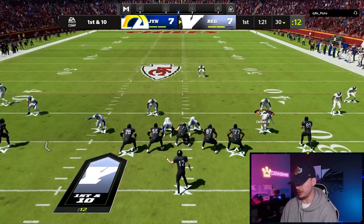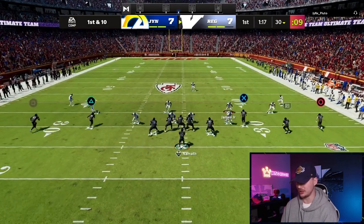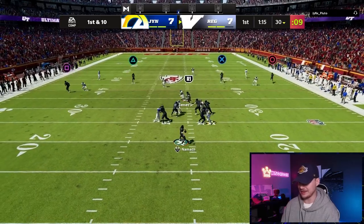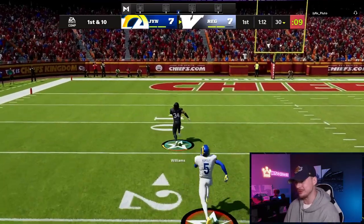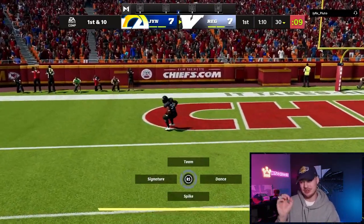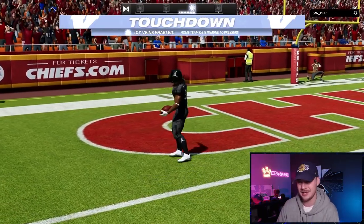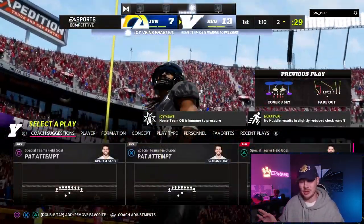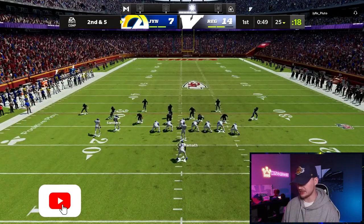I think we can hit right up the seam here to Ricky right over his linebacker. He's giving me a hard Cover 3 look. Pass lead that up through the seam — Ricky Williams and we are gone. Also, if you want to see this offensive scheme, it is going to be released on Monday. Insanely explosive empty scheme that I'm really pumped to bring you guys.